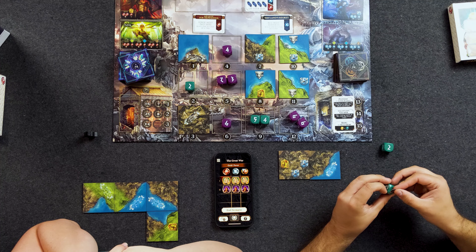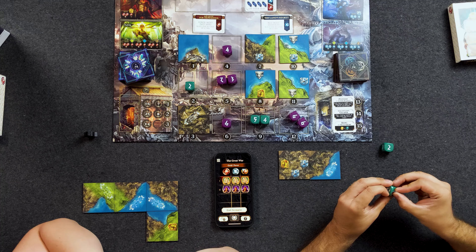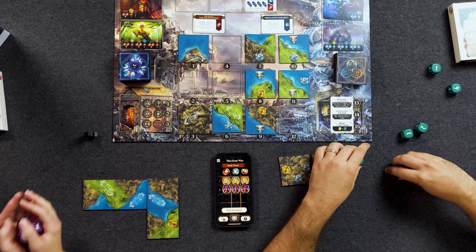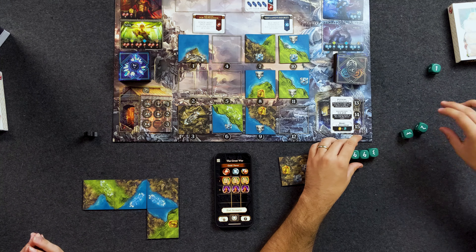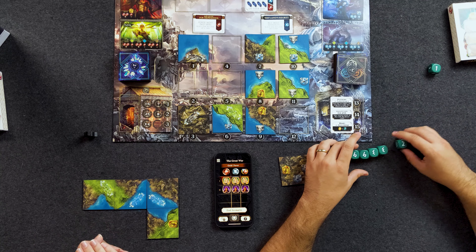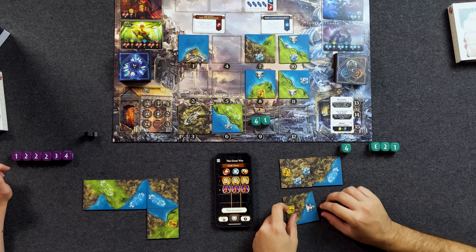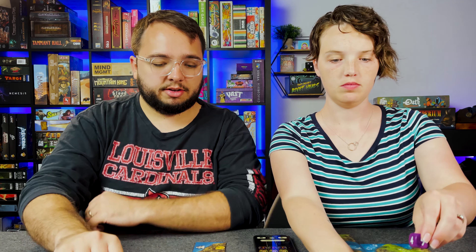Before placing new tiles down, I need to roll and decide what I'm doing. I rolled six, six, three, three, two, one. I'm going to go ahead with my six and three and claim this nine space. Now, is it my turn? It is your turn — we're going to fill in the spots.